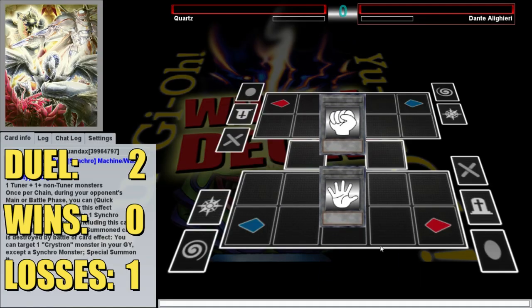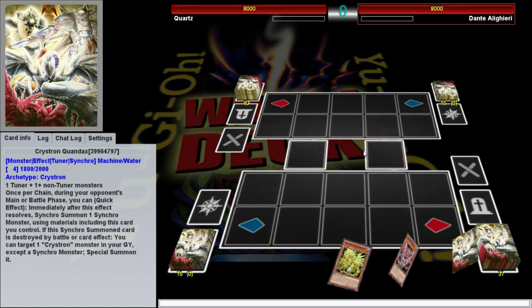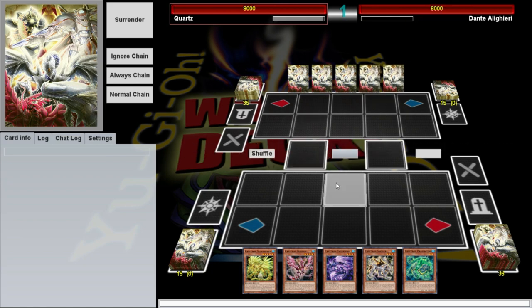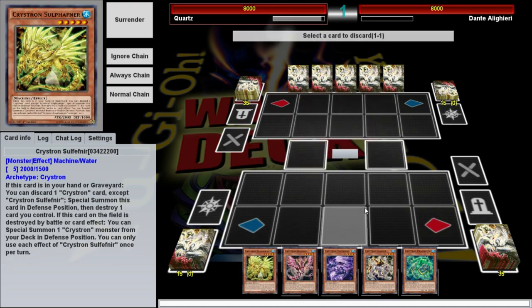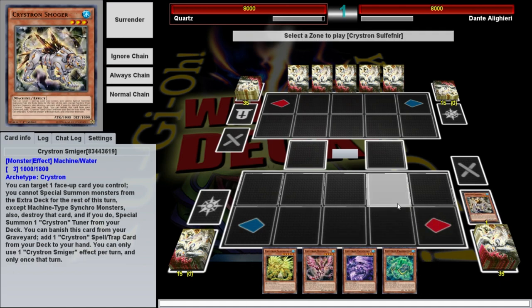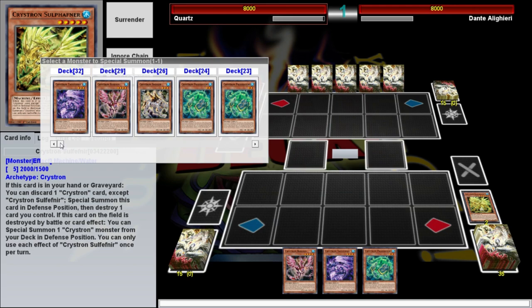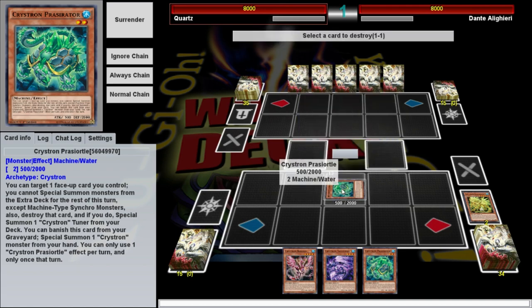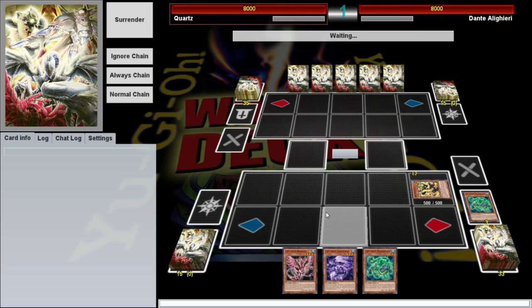Alright, here we are, second duel versus Dante Al-Giri. You always want to go first with this deck because you rely on disrupting your opponent. We started with Solfefnir, which is always good — we can immediately discard Smiger, summon it, blow it up, and get a Turtle. Turtle will put itself in the graveyard to summon Citri, who's our big playmaker because she can actually synchro summon.